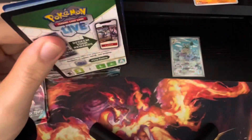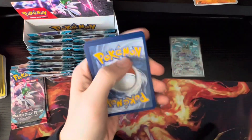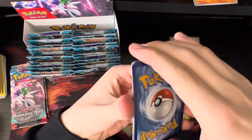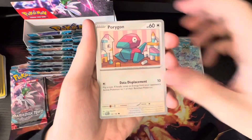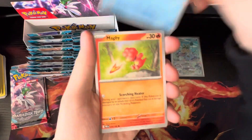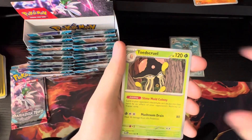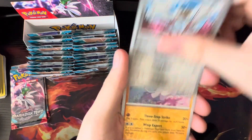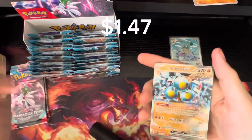I don't remember what the chase cards for this set are — like, if there are any crazy chase cards — but I probably won't find out. I'll probably look it up just to see what the most valuable cards in the set are. Another cool card — it's a Miencho and a Sandy Shocks EX. That's pretty cool.